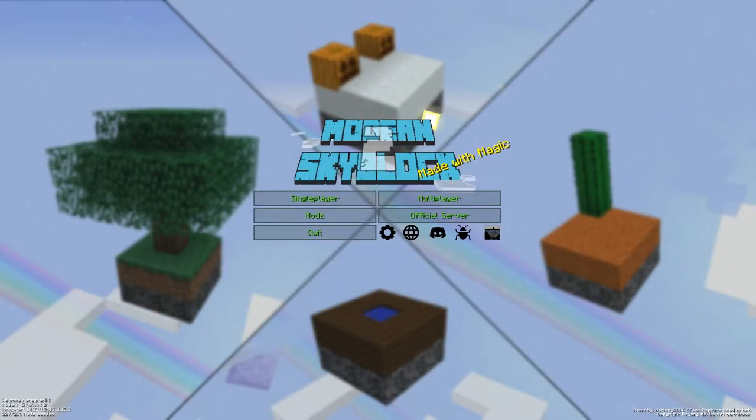Hello and welcome to a new series on this channel with me, Paragraph Eight. We are playing Modern Skyblock 2, a Minecraft modpack — a skyblock modpack, but it is not your usual Ex Nihilo modpack where you sift to get your resources. Instead it uses a mod called Sky Resources, which uses alchemy and technology to get new resources.